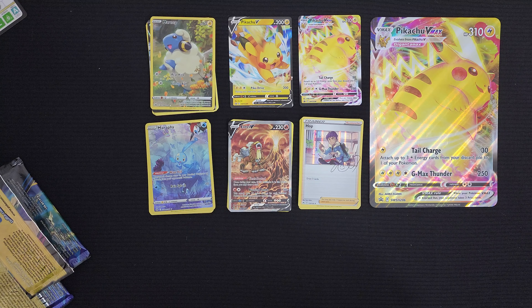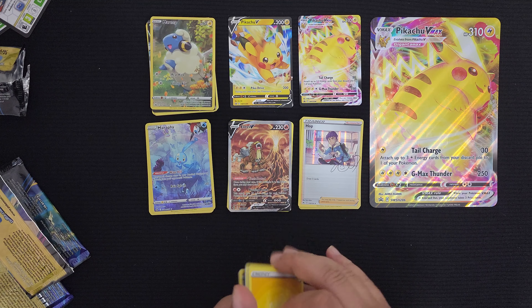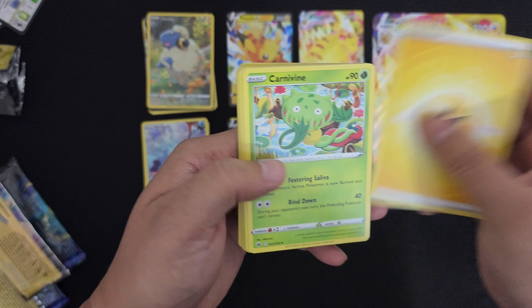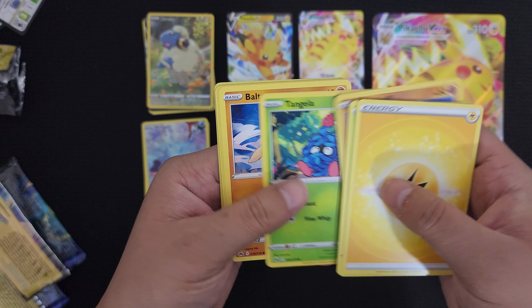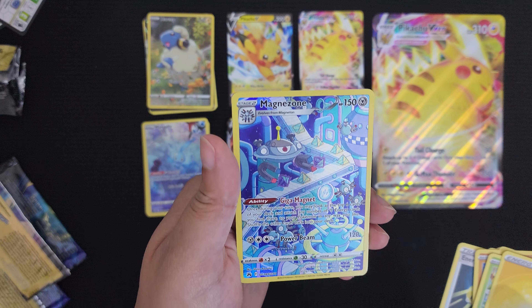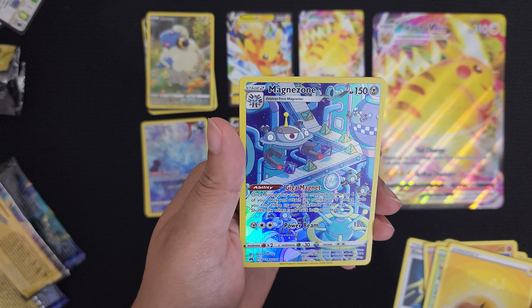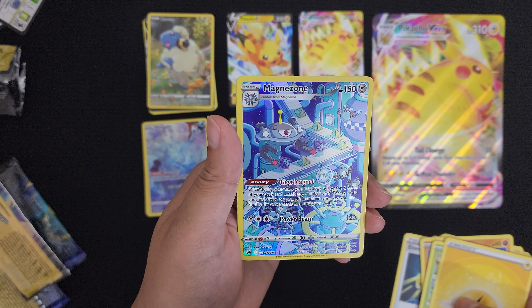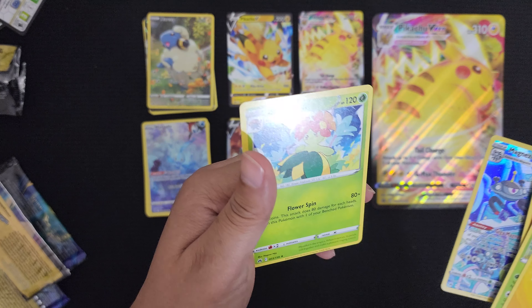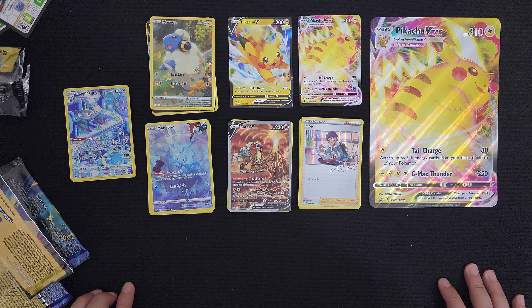Last pack — come on, give me another one! Energy, Carnivine, Fairy Candy, Larian, Rockruff, Tangela, Baltoy, Meowth, Energy Retrieval. And we got another gallery card — Magnezone! This thing's out in space, isn't it? Sweet, that's another one. What's behind Magnezone? A Vileplume. Not bad, not bad.